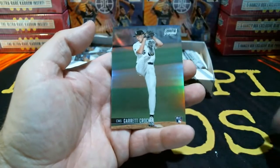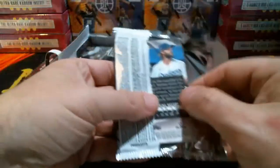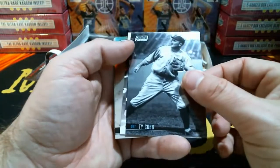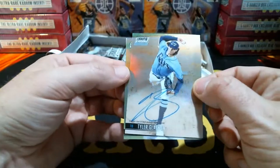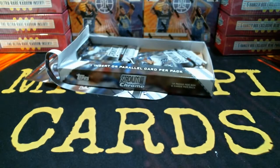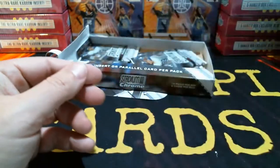Garrett Crochet refractor going to the White Sox. Lee, Dunn, Ty Cobb, Detroit, Manny Ramirez. And nice auto — Tyler Glasnow for the Tampa Bay Rays! Nice auto, and it's backed up with a Clayton Kershaw refractor, not numbered. Nice on-card auto going to the Tampa Bay Rays, Tyler Glasnow. Congrats to the Rays!